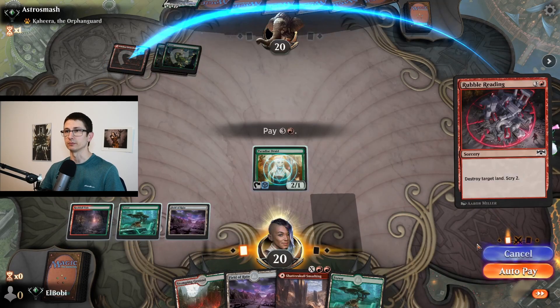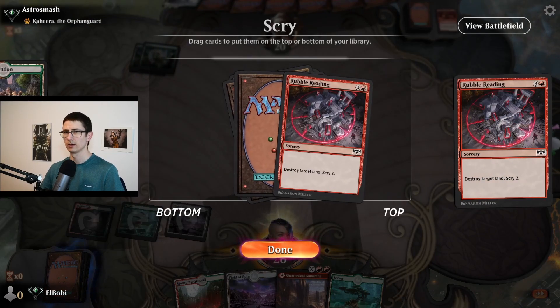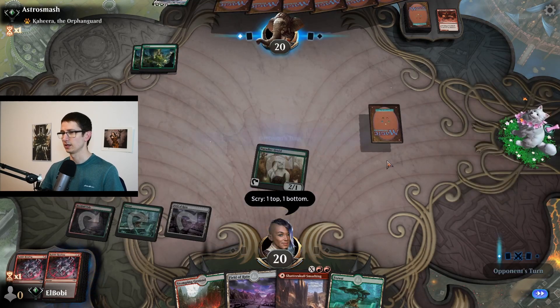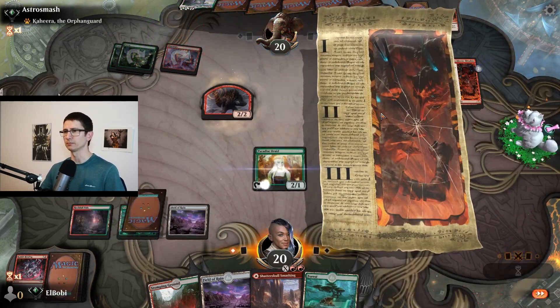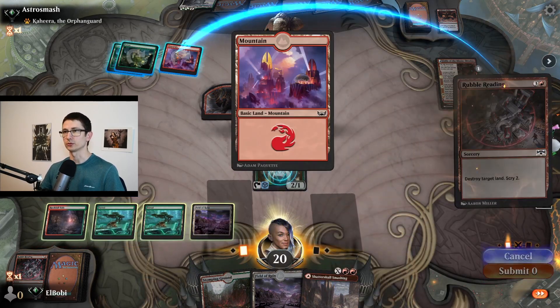Let's get rid of that red — I don't know what they use it for, but we'll get rid of it. We don't want another land, please. Against the control deck I got 12 lands and six spells out of my deck, so it's not fun. We will just destroy the red again, and we will definitely block the attack.